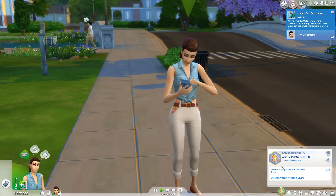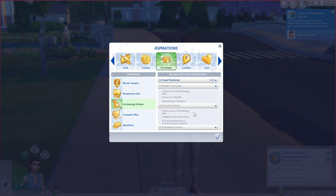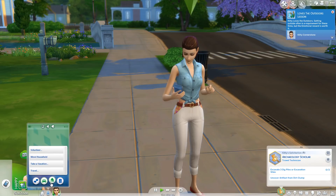Let's take a look at the aspiration levels. The first is Trial Technician: excavate three dig piles or excavation sites, uncover an artifact from a dirt clump. Second: achieve level four of the archaeology skill, survey for a dig pile, authenticate three artifacts. Then level seven, establish three excavation sites, find five excellent quality authentic artifacts. And finally achieve level ten of the archaeology skill, write a good archaeology skill book, and give a successful archaeology lecture.